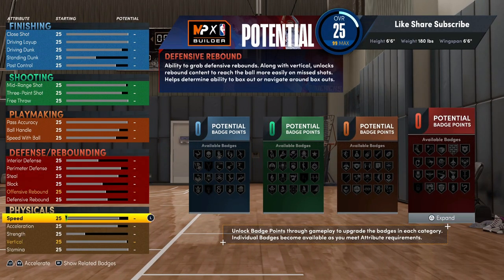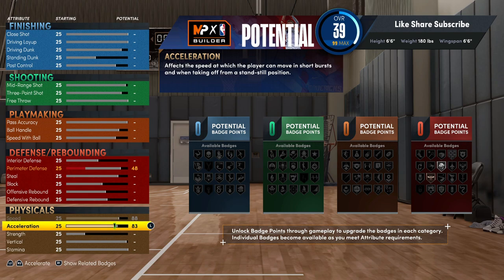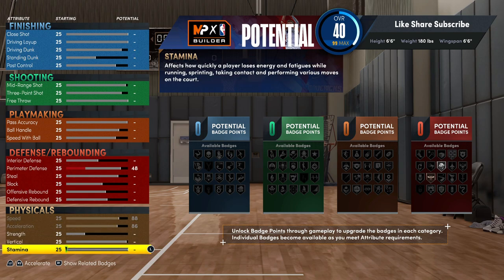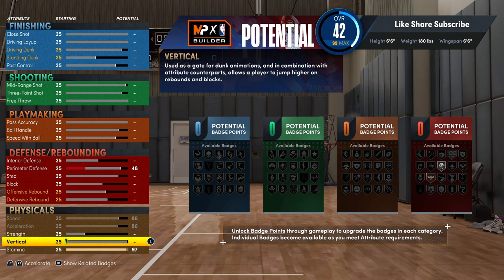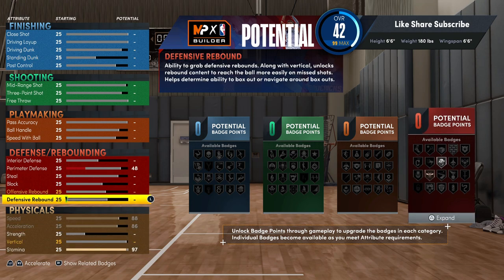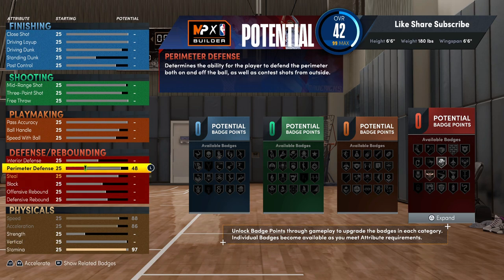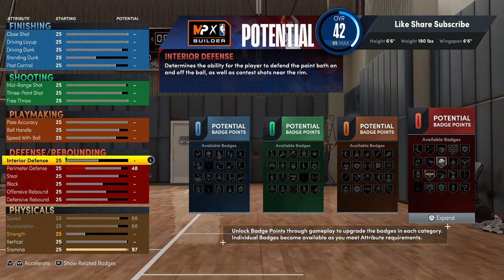We're going to go right into the speed and acceleration — max those out real quick. Your vertical, we're going to come back to that. Stamina, put that at 97. We're going to get into the defense in a minute — it's going to be tough. I'm going to show y'all two different ways. It's really going to be fire.